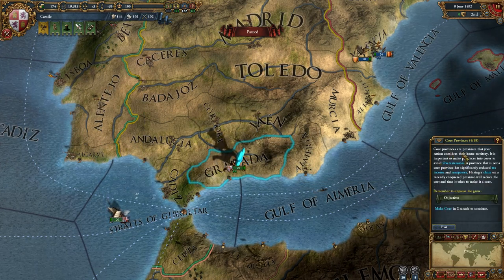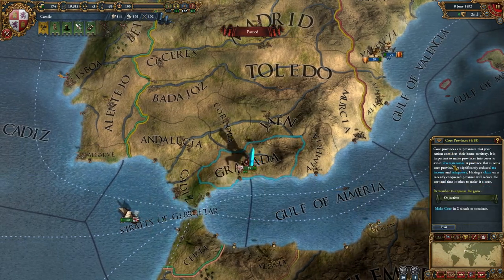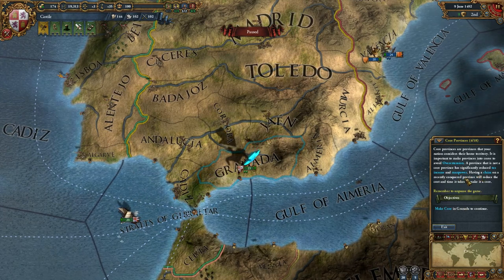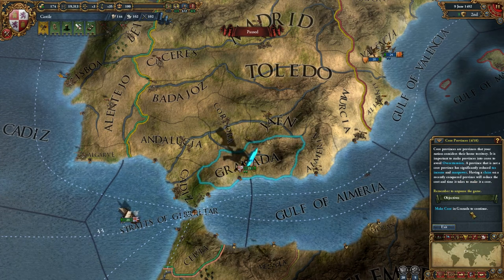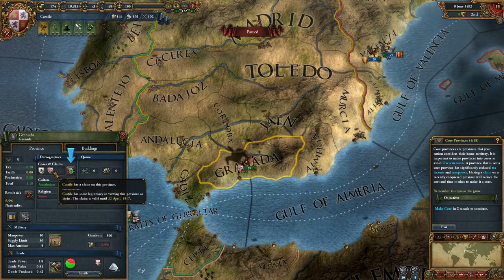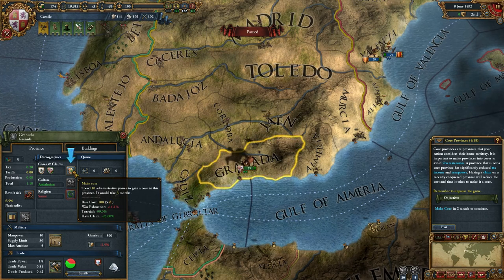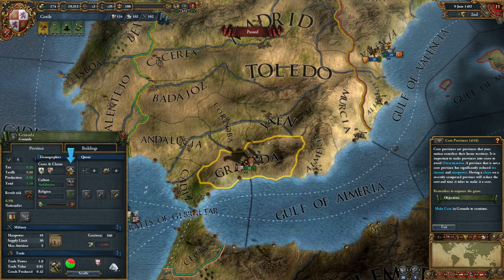Core provinces are provinces that your nation considers home territory. It is important to make provinces into cores to avoid overextension. A province that is not a core has significantly reduced tax income and manpower. Having a claim on a recently conquered province reduces the cost and time to make it a core. We click on Granada — notice we have a claim to it but Granada considers it their core, not ours. It costs just 10 administrative power, and in three months it will become a core province for us.